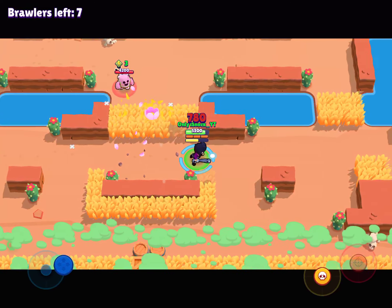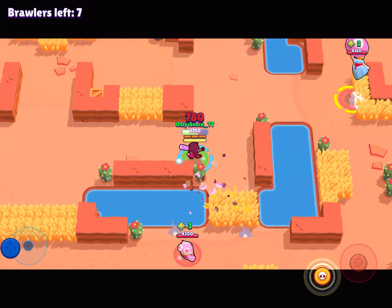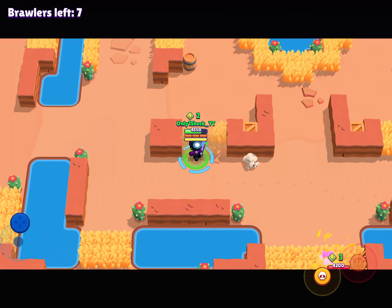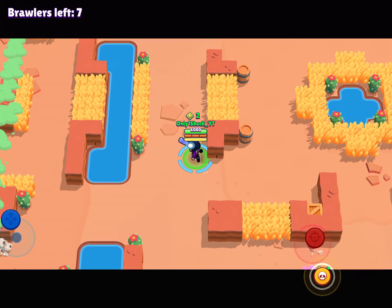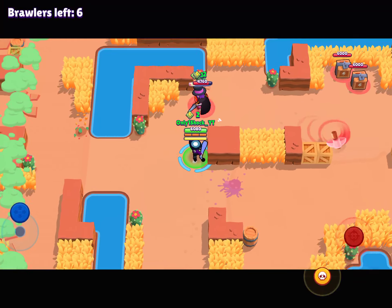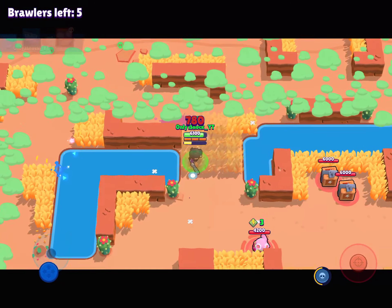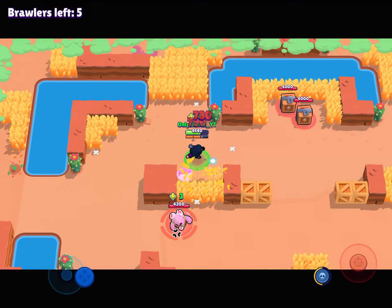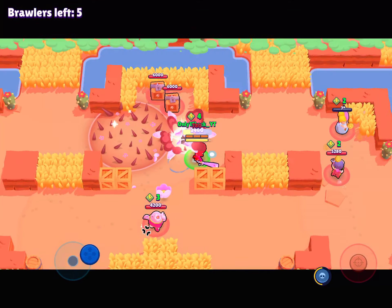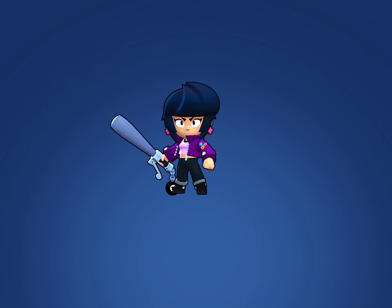I only fight Spike if I'm using Rosa because Rosa has the shield. Spike does mega damage - so much damage - and when he gets close, most likely anyone he hits is going to die. These two people look like they're going to die. I'll quickly kill this one - whoa, that was a really cool bounce with the bubble! That super wasn't great honestly, but it turned out okay.